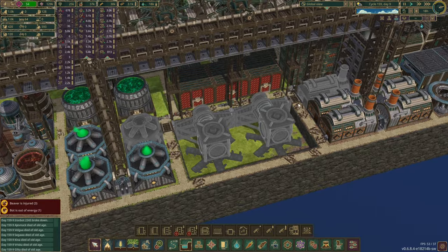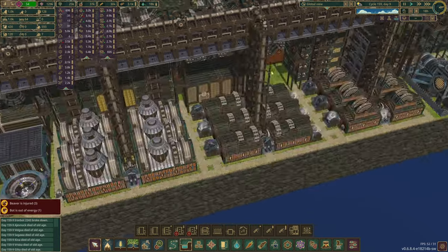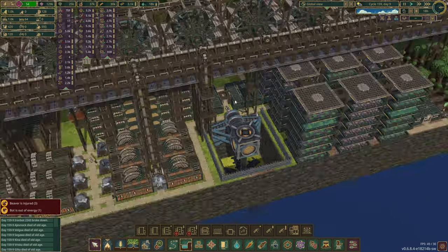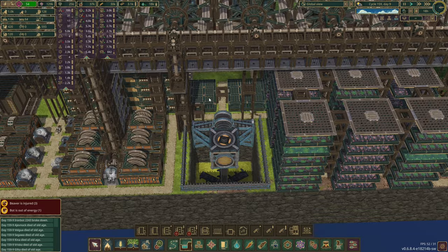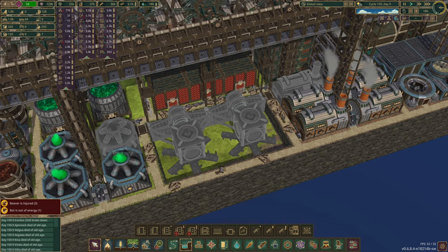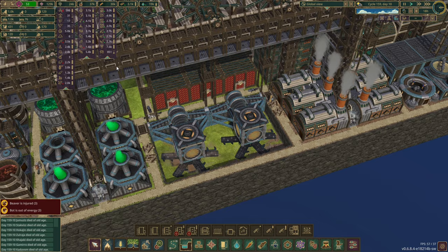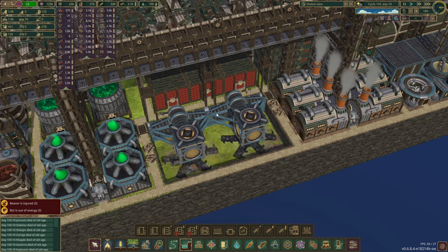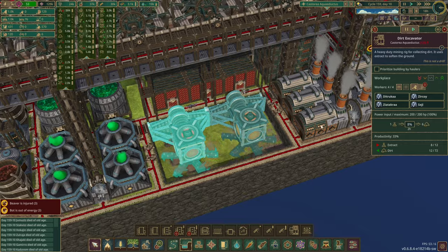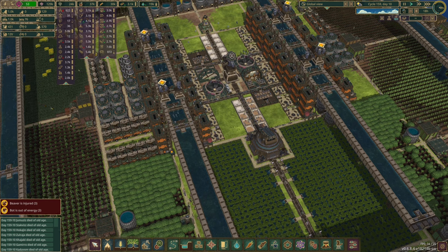Hopefully that will cure our problem of not enough dirt. We might need a little bit more dirt storage — we'll see how the dirt storage goes. Beavers, build! And just like that the build is done — awesome. Now we have to wait a while for these to actually get any dirt out of them, because they take two hours for six dirt. So it'll be a while before that actually balances out. Hopefully that'll be enough.